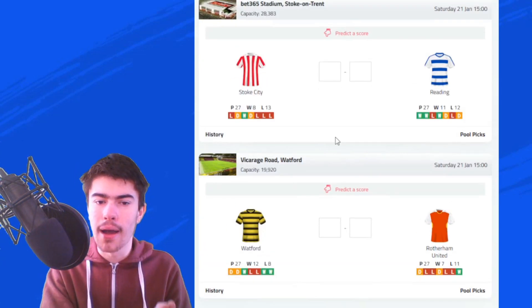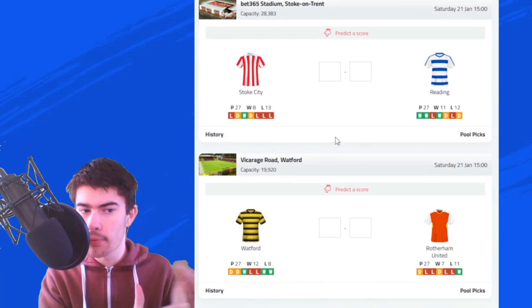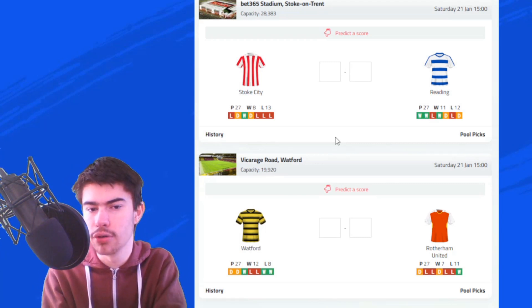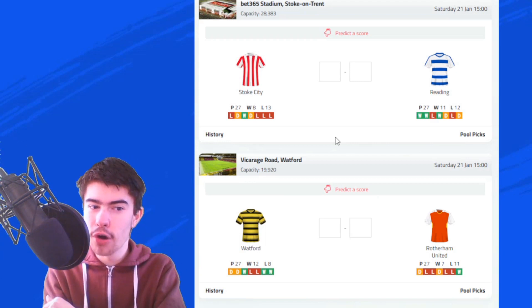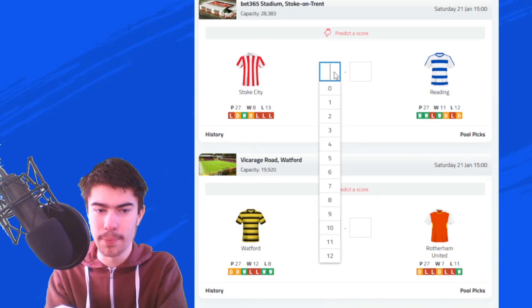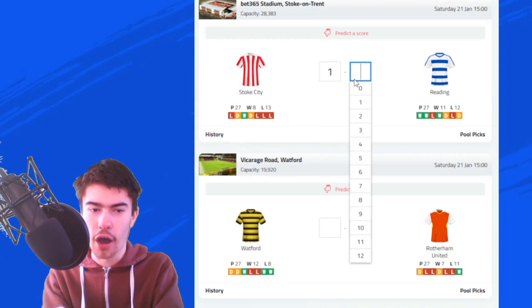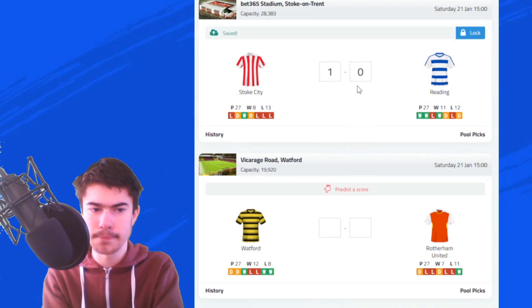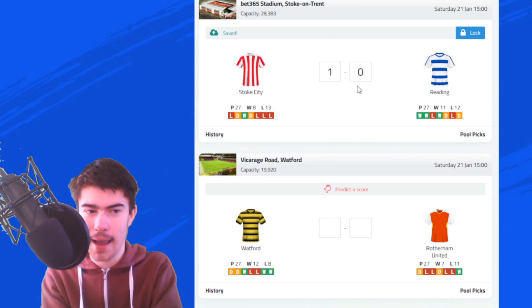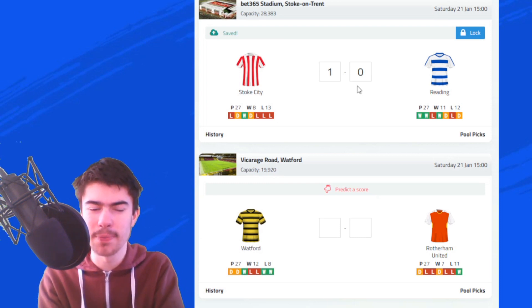We move on to Stoke City against Reading. Stoke City have had three defeats in their last three, including a 3-1 defeat against Sheffield United. Reading drew 2-2 with QPR in their last game. Stoke are at home and are due a win — I feel like this is the game where they pick up all three points. Neither side has been great, but I'm going for a close 1-0 victory to the Potters. Home side, due a win — it should be Stoke's game.